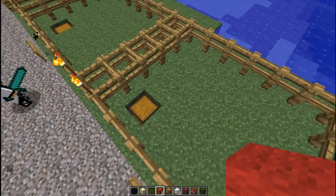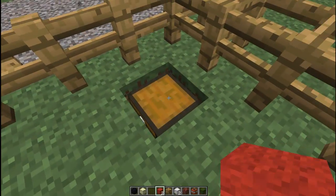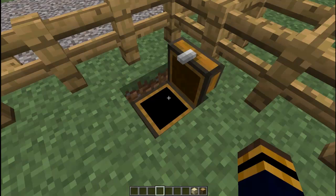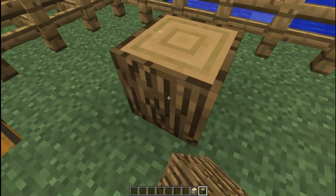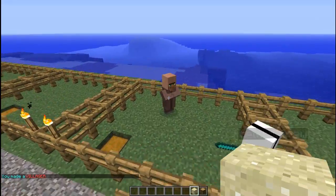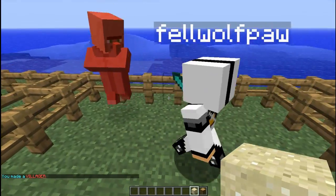Next we have the villager. To create a villager it's just 2 wood logs and some sand. I'm going to set 2 of the log and then a piece of sand, and that will create these Squidward-like creatures.